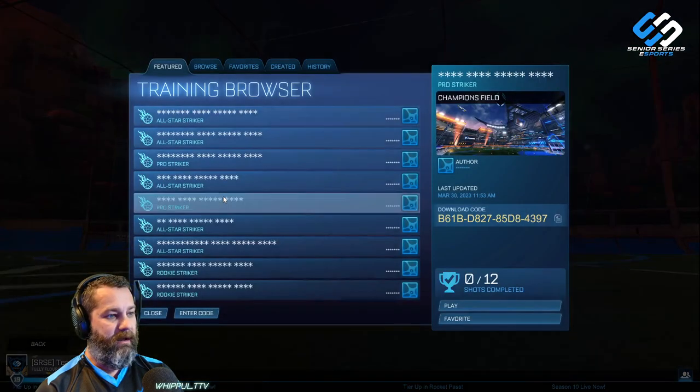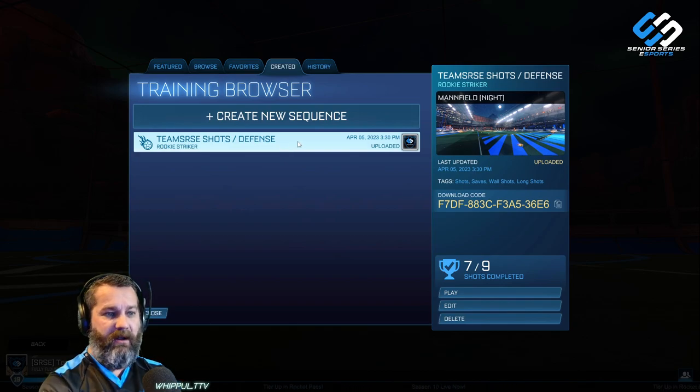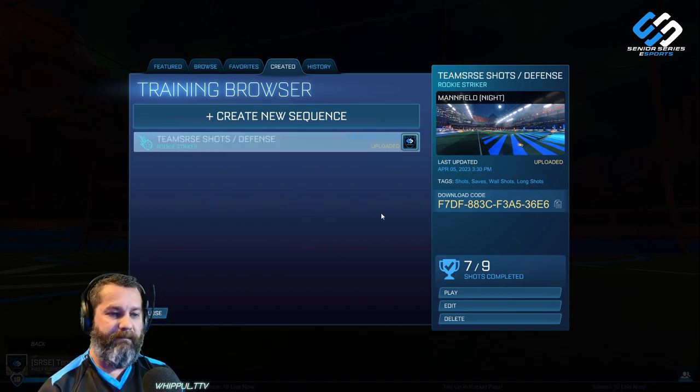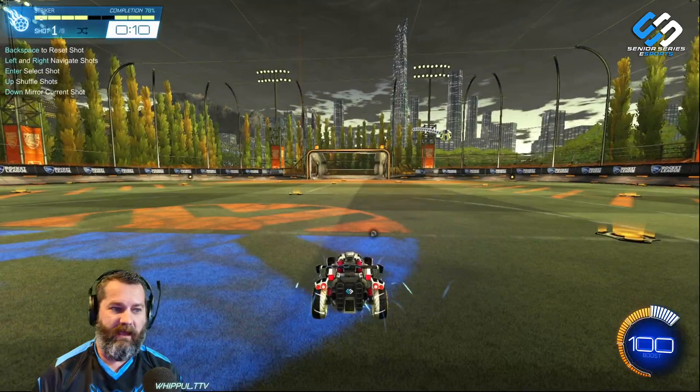So you're going to want to go to custom training. I'm going to give you this code — you'll see it on the right side of the screen. I'm also going to link it below in the description so you can just copy and paste that. Let's hop right in and I'll show you a couple of the shots and what we're going to do.